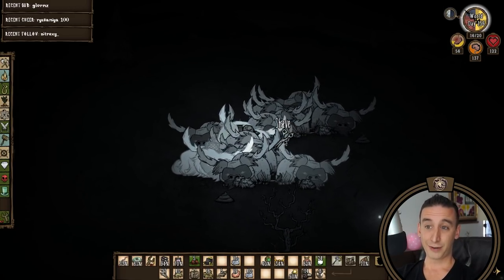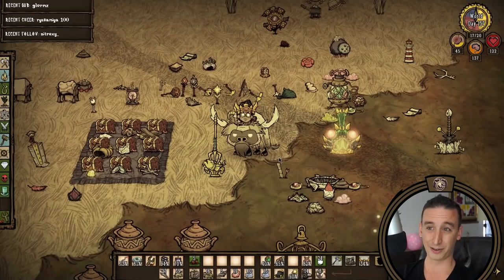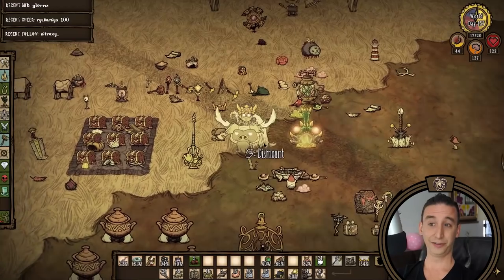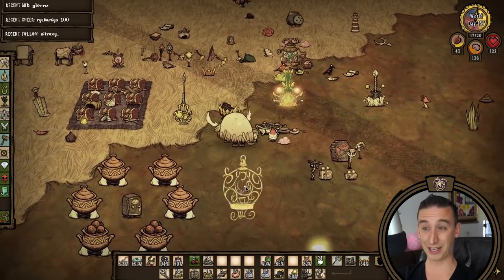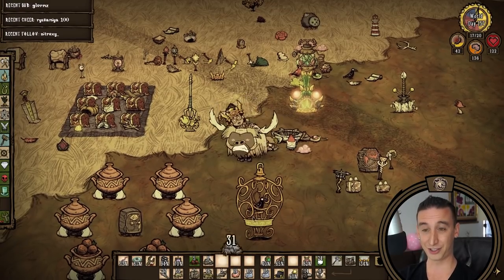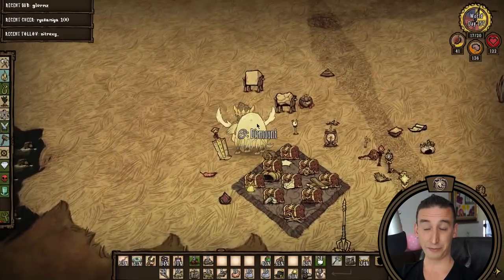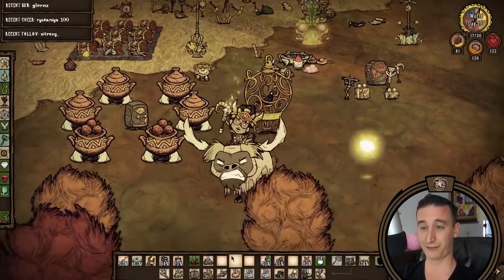Unfortunately Action Cube betrayed me here and I ended up shaving Pinky along with the other beefalo. Talk about betrayal — I feel almost as bad as Pinky looks. Almost. The silver lining is this should not directly affect domestication. It will cut the buck timer significantly, and until she grows her fur back I'll only be able to ride her for about 2.5 minutes. You do not want to shave a beefalo while taming, but aside from the ego damage, this should not affect our relationship too adversely.